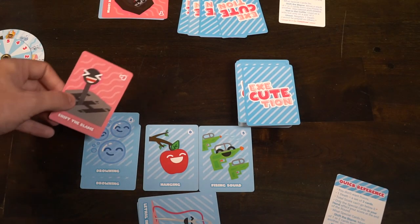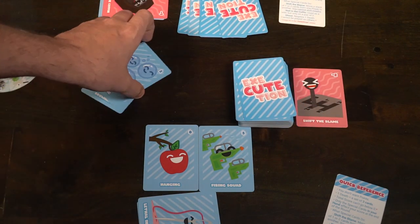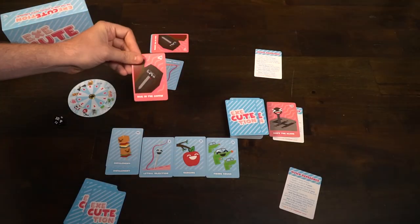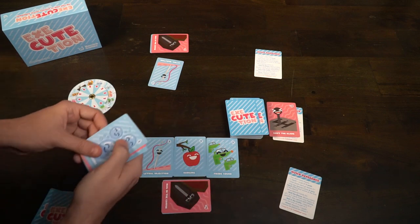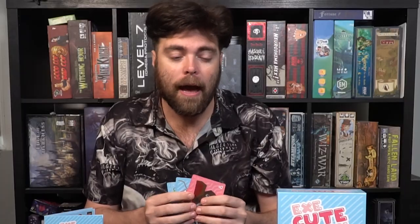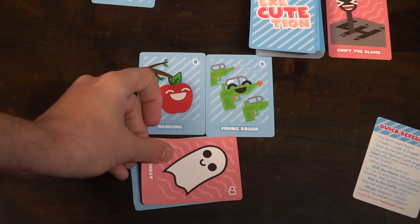Shift of Blame lets you move 1 or 2 of the same card from your side of the field to another player's side of the field, giving them more cards to work toward a death. Nail in the Coffin can be used when a player already has 2 of the same card in front of them — you play it instead of the third copy needed to put that card in the death zone. Ghost can be played on yourself, or in certain variants on another player, and it removes a death from your side of the field.